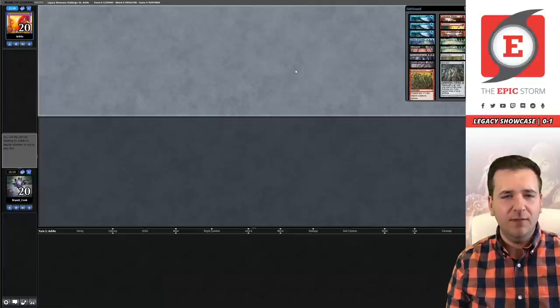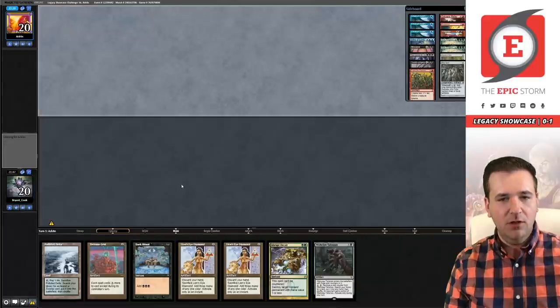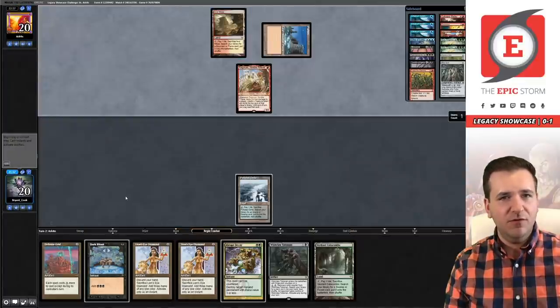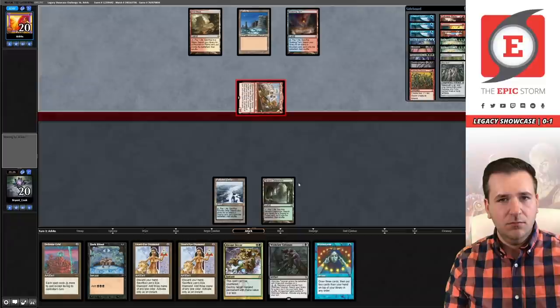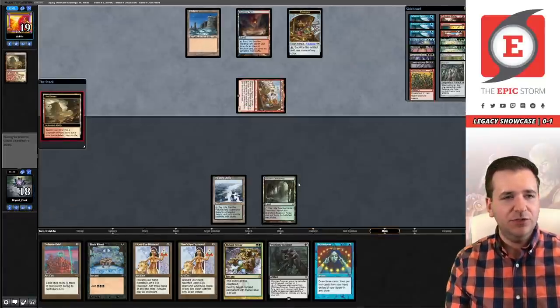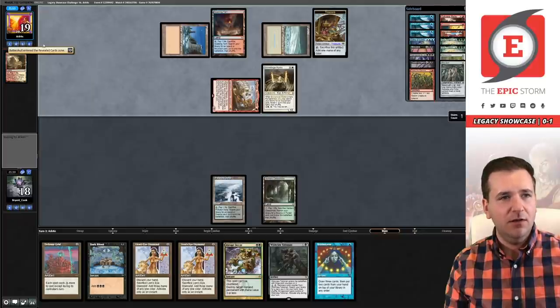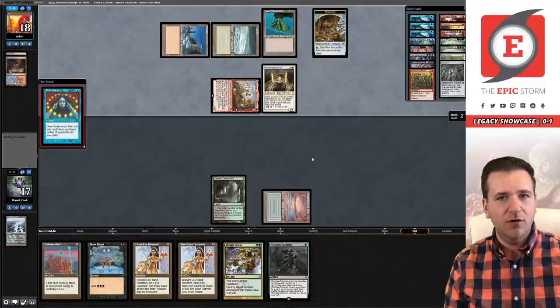Game number two, Arkin is on the play, we're on the draw. We've opened up a really good hand — we're definitely going to keep this, we're just one mana short on turn one of going all in. There's the land we wanted. Arkin is representing some sort of one-mana interaction. Ragavan is going to get in there, create a Treasure, and exile the top card of our deck — Volcanic Island. Arkin unfortunately played a Scalding Tarn pre-combat so can't play the Volcanic Island this turn.